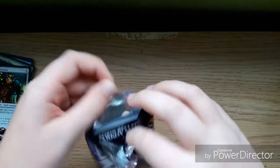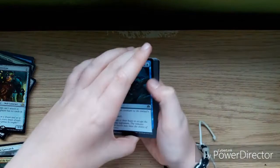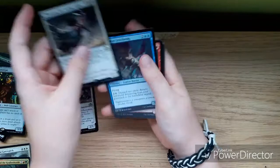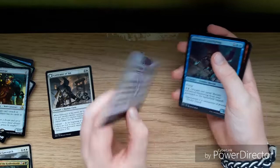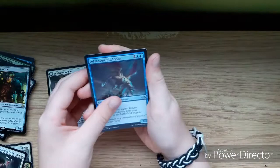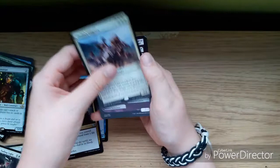Next pack: Extricator of Sin and Bruna, the Fading Light — very nice! She flips into a legendary creature or lets you draw the angel. That's just what I was looking for. Also Advanced Stitchwing, Furyblade Vampire, Campaign of Vengeance, and Thalia's Lancers — a very nice rare.